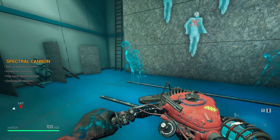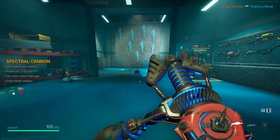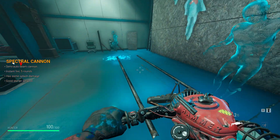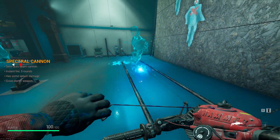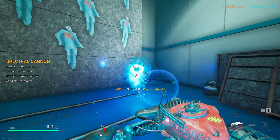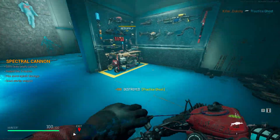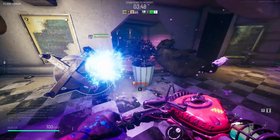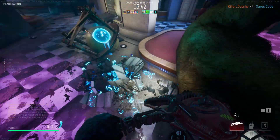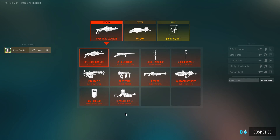Let's start off with the Spectral Cannon. This is the first weapon you'll unlock — it's absolutely free and right there for you from the start. As a starter weapon it's pretty damn powerful, and I recommend it if you're not sure what you want. This gun takes around four shots to take out a regular ghost if they're not possessing a prop. Only one shot is needed to confirm whether a prop is possessed.